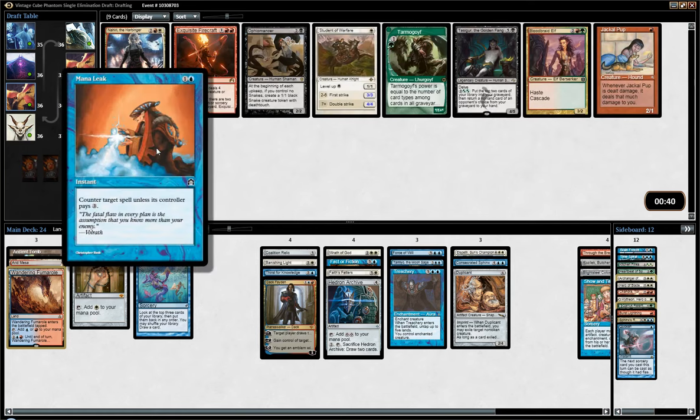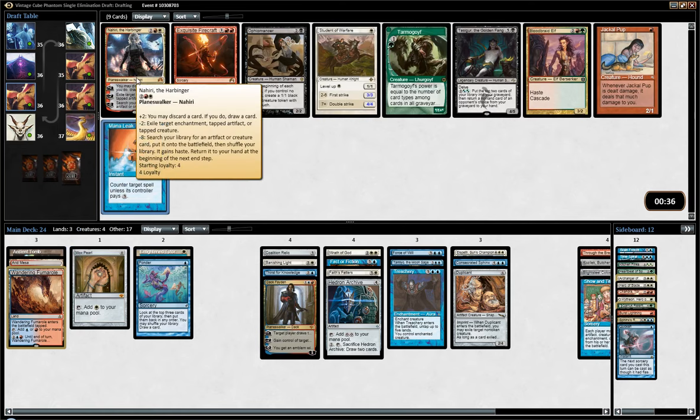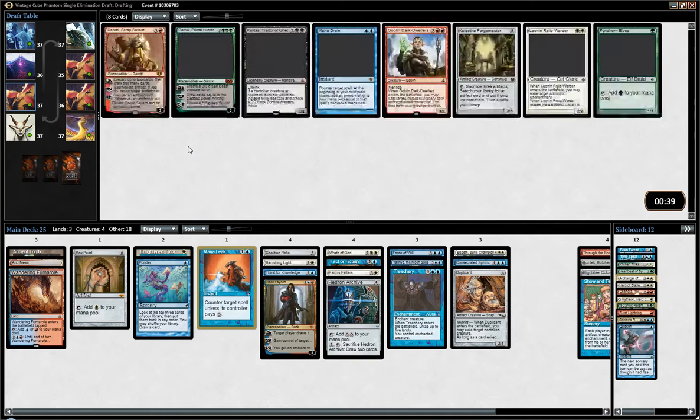Mana Leak is pretty good. Nahiri is cool — it would be good in the deck and works well with having Kozilek and Blightsteel in the deck. But I need some two-mana spells. I don't really need more win conditions or card draw spells — I really need to make sure I don't die early on. And Mana Leak is pretty good at helping me not die in the first couple turns.